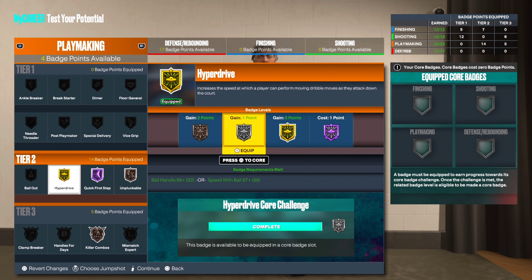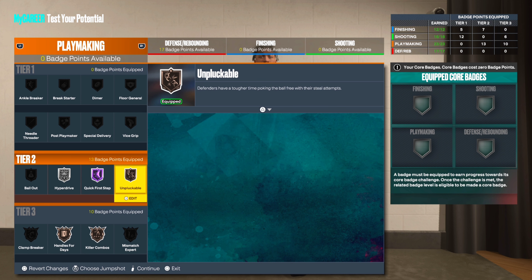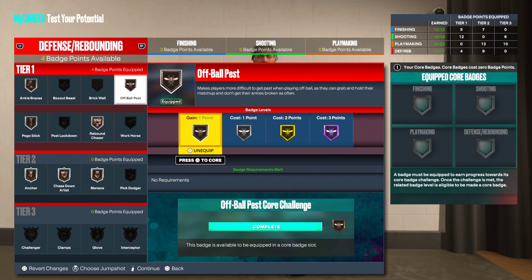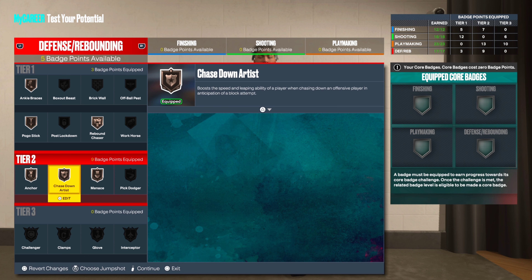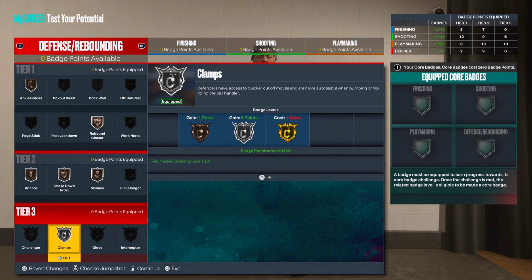For playmaking badges, Hyperdrive is the way but I can't get it on Hall of Fame just yet — but I will. For now, Quick First Step will be on Hall of Fame, along with Handles for Days and Killer Combos. For defensive badges, I've got Ankle Breaker, Ankle Braces, Off-Ball just to get there — but what we really want is Clamps. We're going to maneuver the defensive badges to get tier three Clamps, at least on silver for now, maybe going for gold. This is the final build: a two-way three-point shot creator.